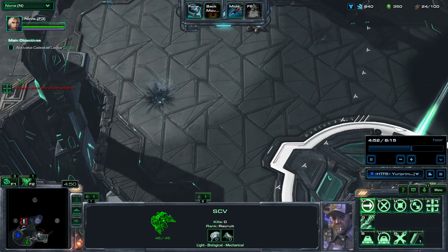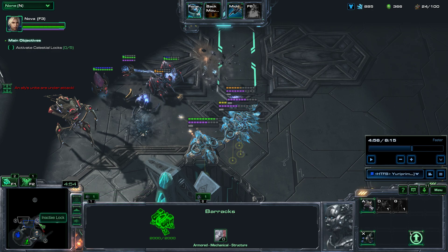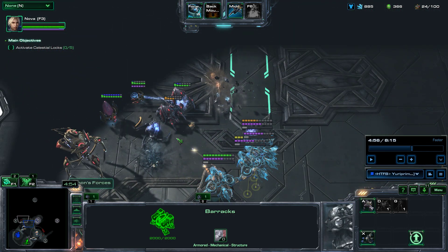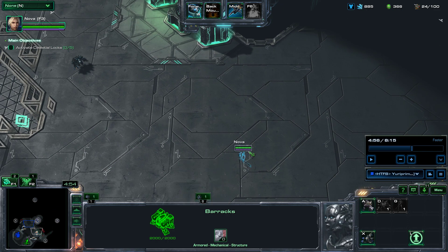Now this entire area is cleared. After clearing the enemy units here and the attack wave, just move directly to the left lock. Nova will join shortly.